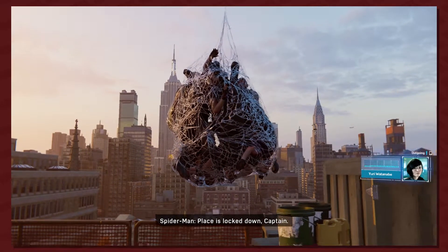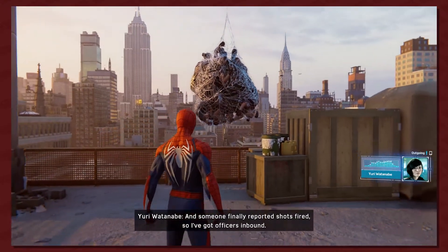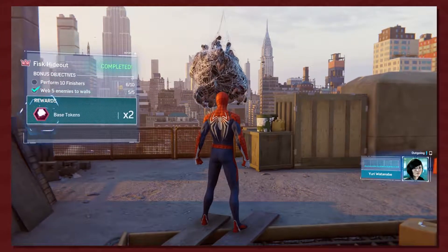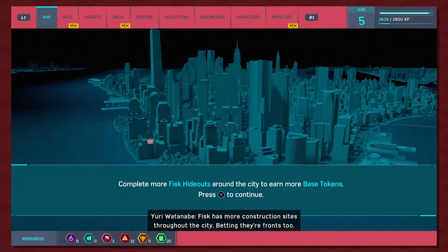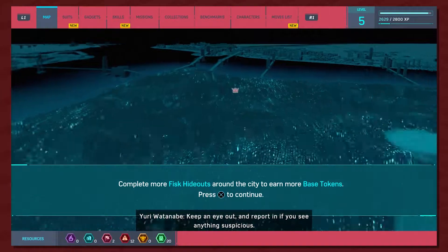Just hang on for a minute, somebody will come get you — not me. There your butt is — why do you have a bazooka? Just eat these hits and get pinned to the wall. Okay, so now I can get hideout tokens. Nice. Somebody's crammed in that ball of humanity right there and somebody's face is just right there. Complete more Fist hideouts around the city to earn more base tokens. Okay cool.